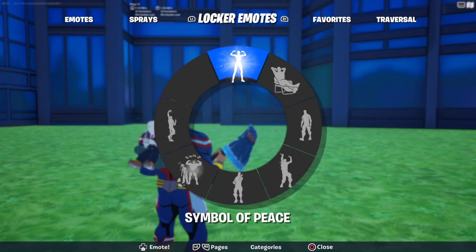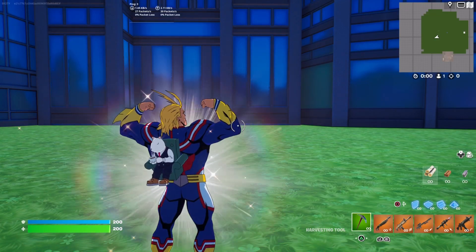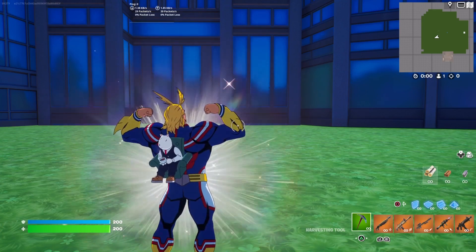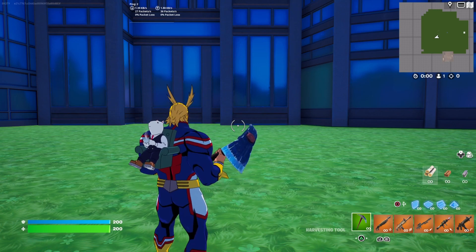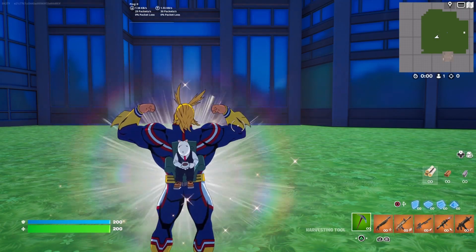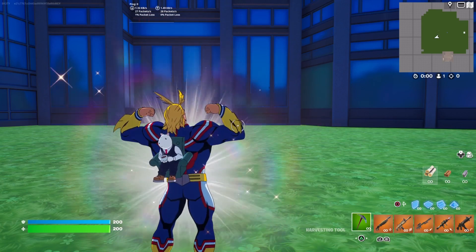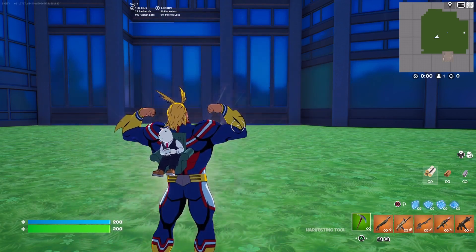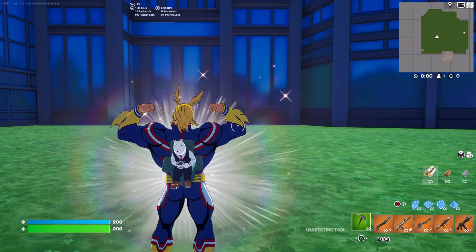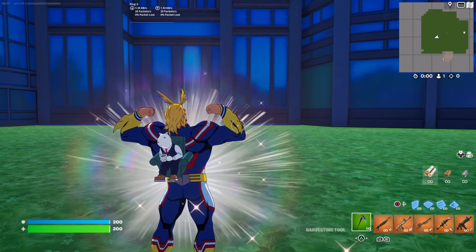Here's the Symbol of Peace emote — the standalone version, not the built-in. He does laugh, and I think it works on every other skin too, but it doesn't repeat. That's the only issue. I think I said earlier in the video that it did repeat, but no, it doesn't — which does kind of suck. Still, you can basically use his built-in emote on every skin, which is good. I like that they're doing that more. Other than that, it's nothing spectacular — just a good pose you can use on every skin.